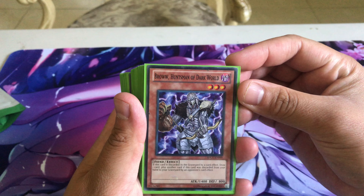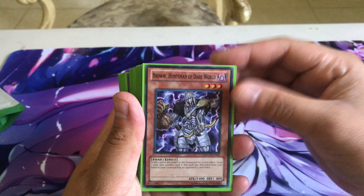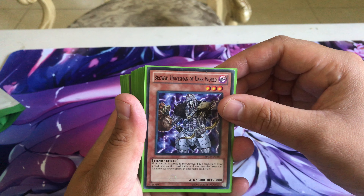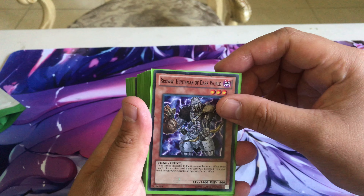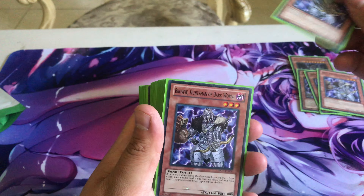We run three Brow, Huntsman of the Dark World. He's pretty much like a Pot of Greed when he's discarded by a card effect — you can draw a card. He has great synergy with the Dangers and is a very powerful card in my opinion. He's also a level three so he lets you do some cool rank three plays. We run three of him for consistency because he lets you draw.